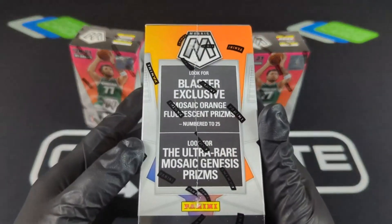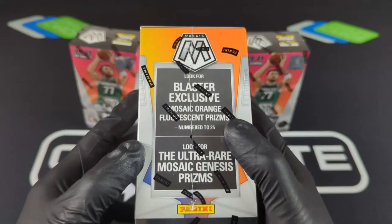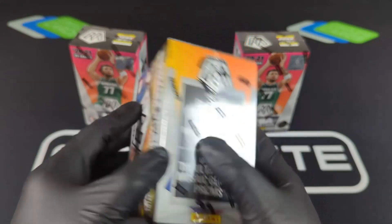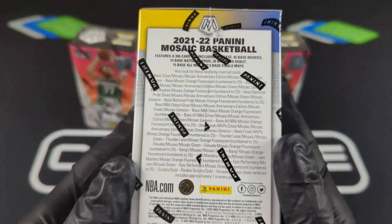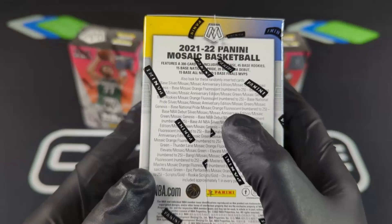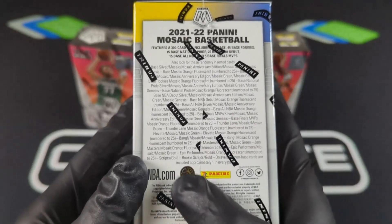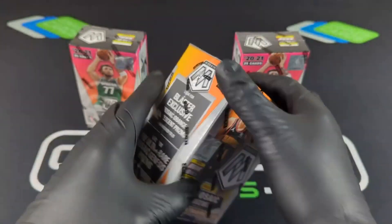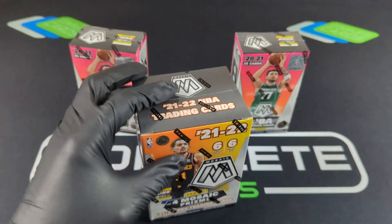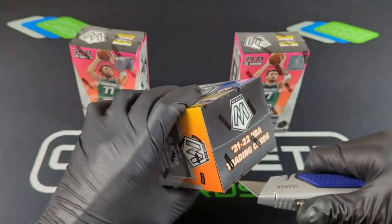One thing to note — always Ultra Rare, Mosaic Genesis. And then we can get some Mosaic Orange Fluorescence, and those are numbered at 25. Let's check to see if we can get any Autos here. Mosaic Anniversary — that's always pretty good. And then I see Scripps and Scripps Gold. So that's all we really need to know: can we get any Autos, can we get any numbered cards, and what is the Ultra Rare.